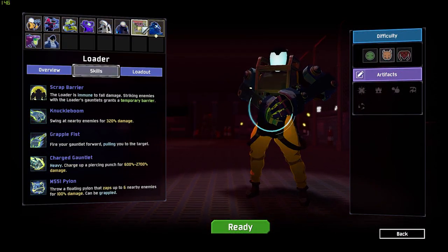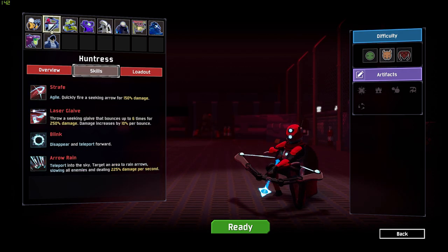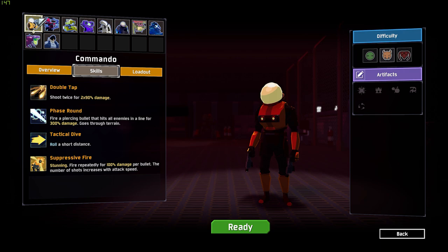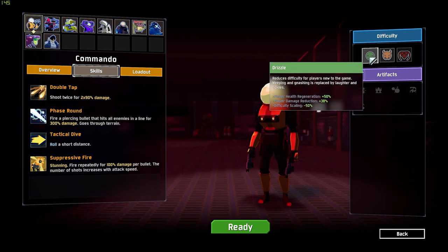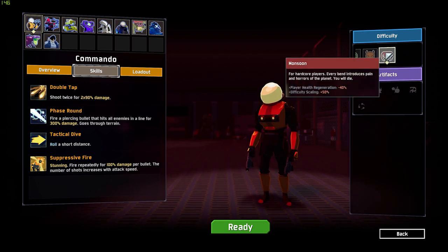Jumping into the game, the first thing you'll notice is the character selection screen. If you just started playing, then you'll only have Commando unlocked, so choose him and select Rainstorm difficulty. It's best that you start on this difficulty rather than Drizzle because it'll force you to become better at the game.